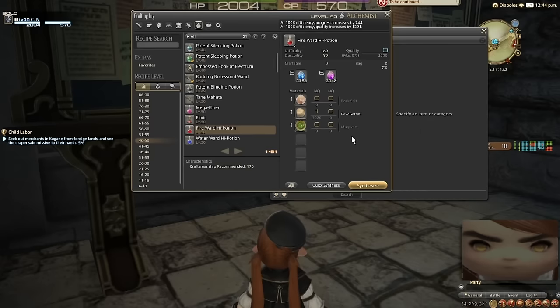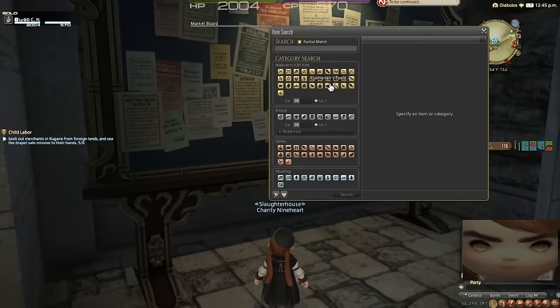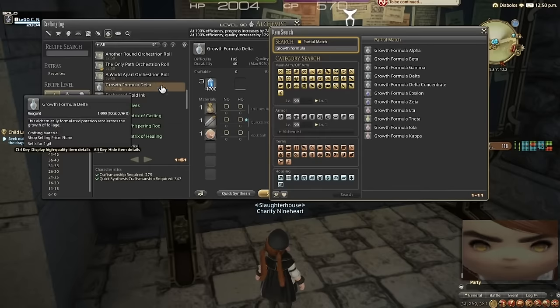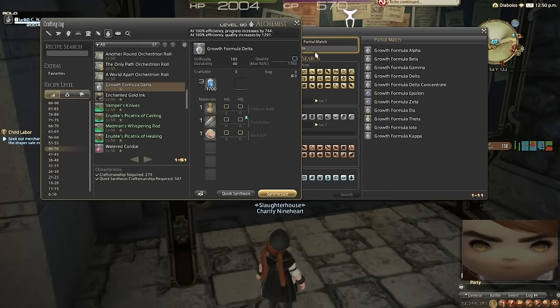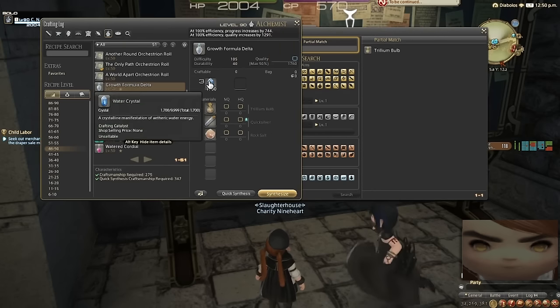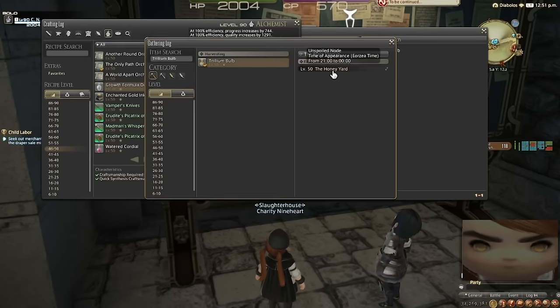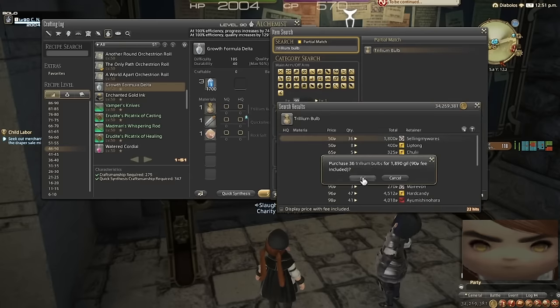That means I have a good head start on the ingredients needed for fire ward high potions. Except if I buy the shards, it's gonna cost me about a grand per stack — which would be 3 mil for the whole achievement. There's no way. We need to find an alternative. Alright, it looks like it's gonna have to be growth formula delta. Two of the ingredients can be bought from NPC shops for almost nothing. The third ingredient is a Trillium bulb, which is relatively cheap. And it only requires 3 crystals, which I happen to have a max stack of.